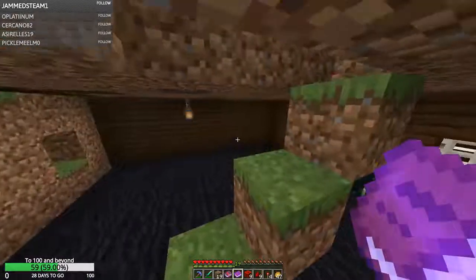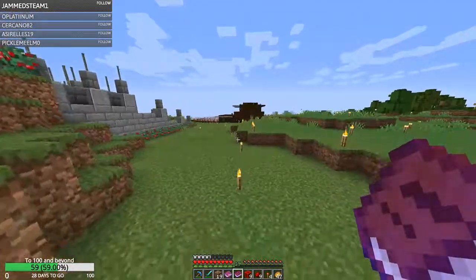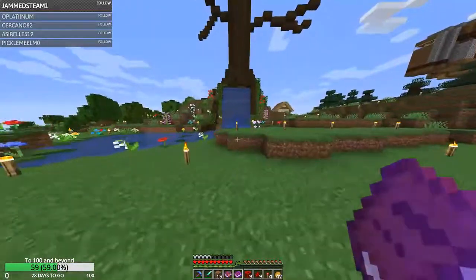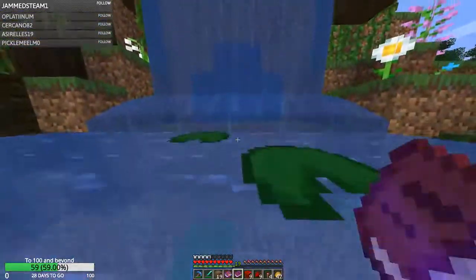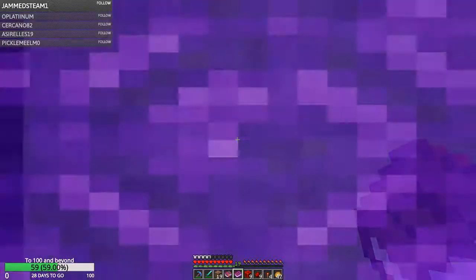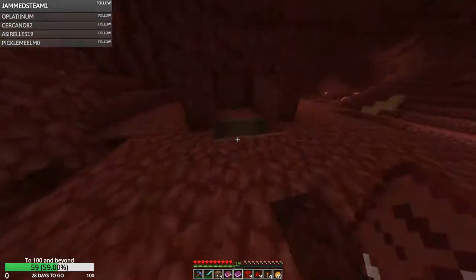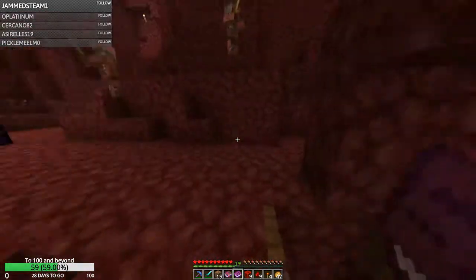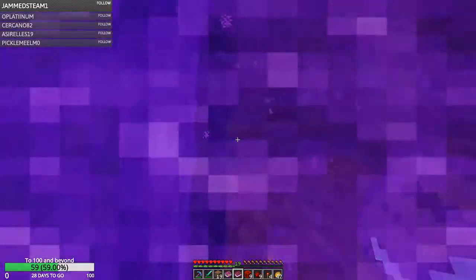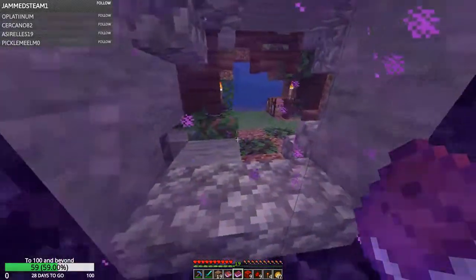We have nothing to deposit. Head on back out I suppose. I got a notification from Facebook, which is a very rare occurrence - I've been mentioned in a comment. So what happens if you use a map in the nether? I'm not quite sure. A pigment farm - I'd recognize one anywhere. That's a really basic pigment farm.